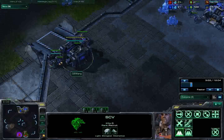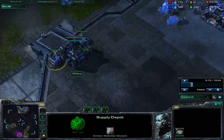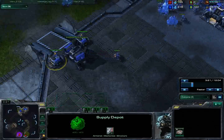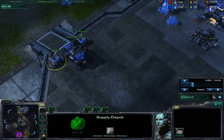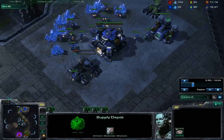I've also thrown up a supply depot for an early wall-off. The reason I do this is in part because I'm a random player, and sometimes when you play against other players as random, they get kind of paranoid and do weird stuff — like a 10 pool or a 7 roach rush. You don't want to lose to that because that's just kind of shameful.